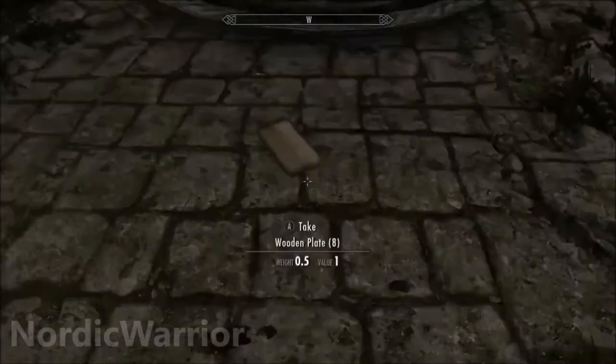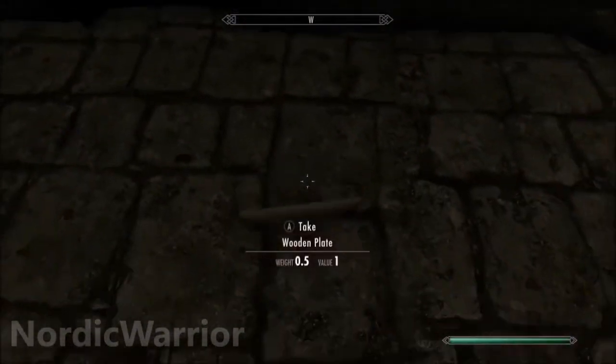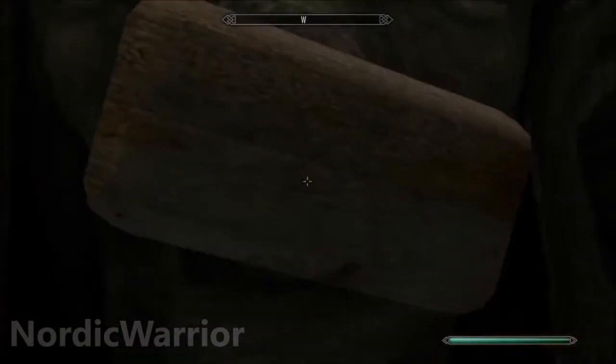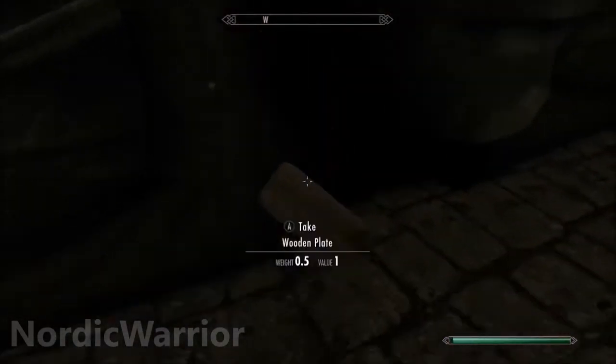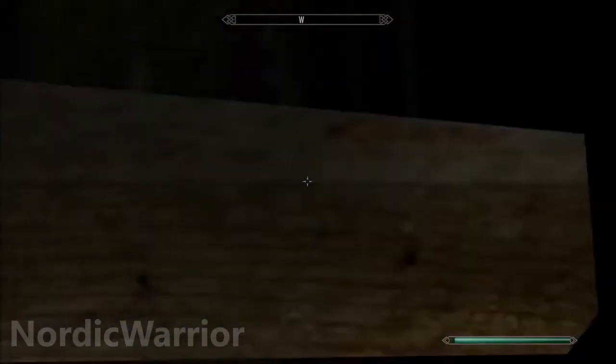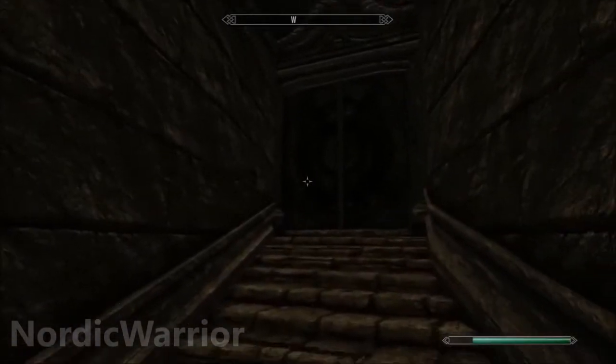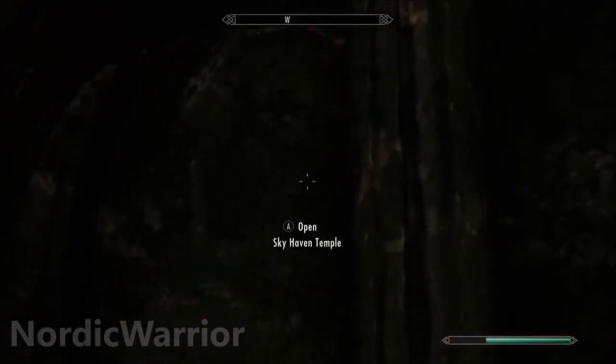It won't take very long to get there, and once you've snuck past the Forsworn, what you're going to need to do is get yourself a wooden plate. Now this will take you a few tries, but it shouldn't be too difficult. What you want to do is put the wooden plate to the side here, at the side of the face, and put it right up against the screen, and you should be able to glitch through the door. And there you go, that's you into Sky Haven Temple. Go through the door now.